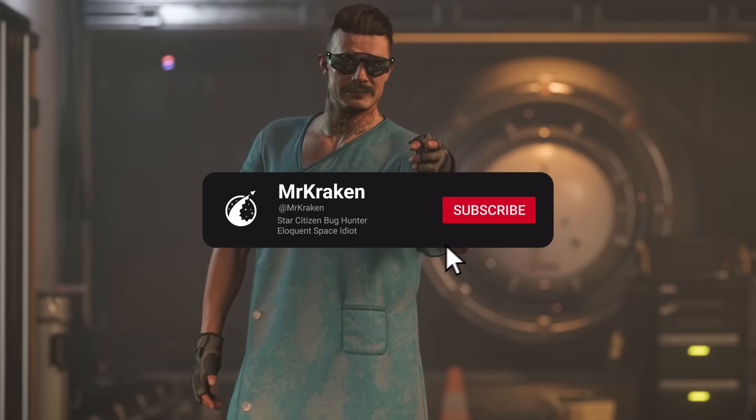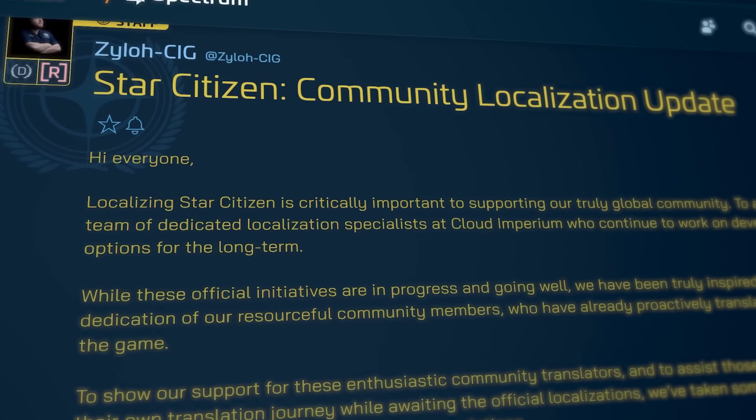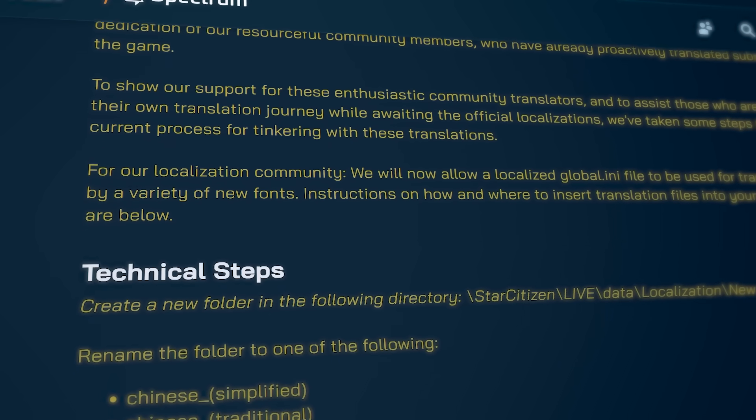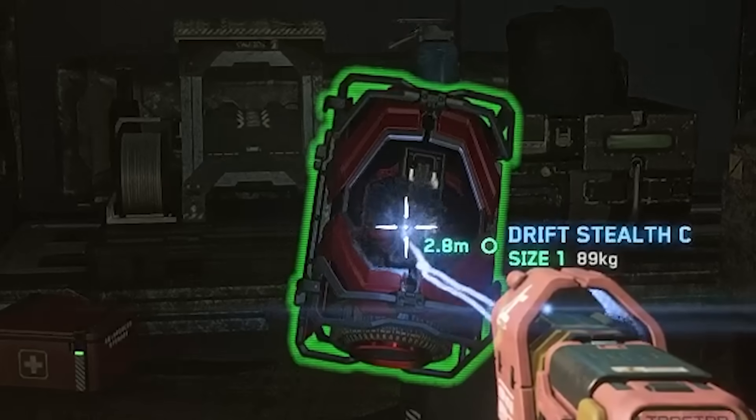Well, dear citizen, in something that will come as no shock to our non-native English speakers, all of these things are entirely possible using a CIG-supported method providing community translations. But wait — not only is it possible, it's been done.